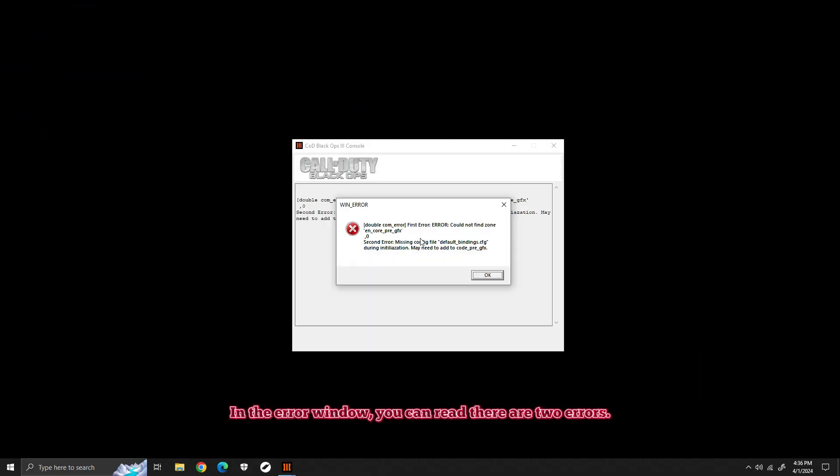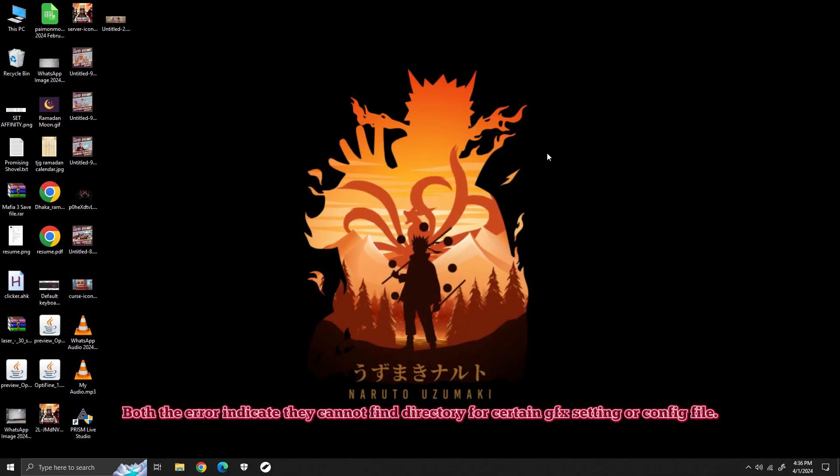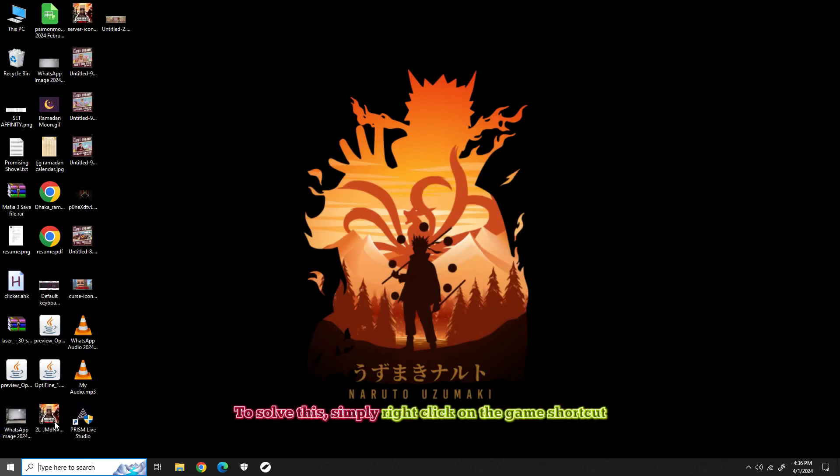Hit Alt+Tab to switch to the error window. In the error window, you can read there are two errors. Both errors indicate they cannot find the directory for certain GFX settings or config files. To solve this,